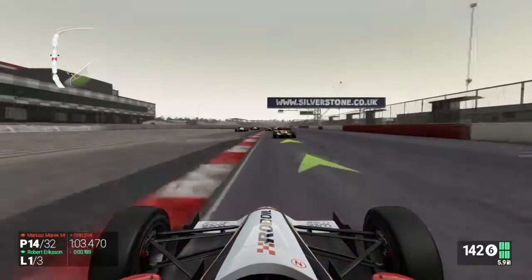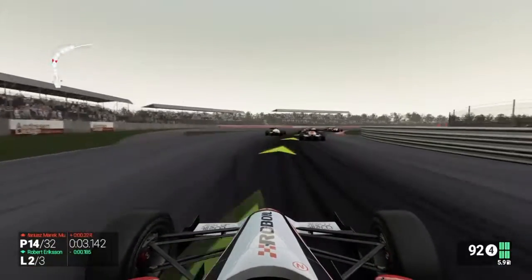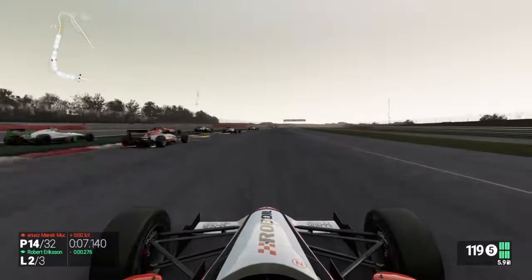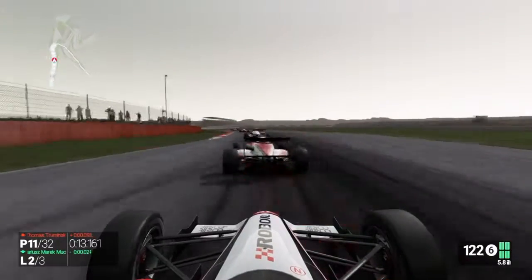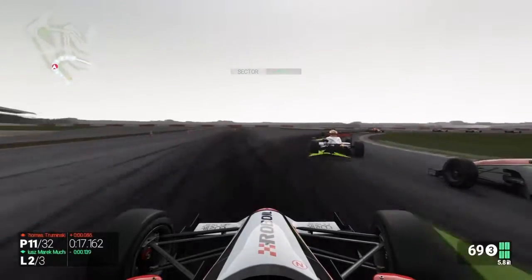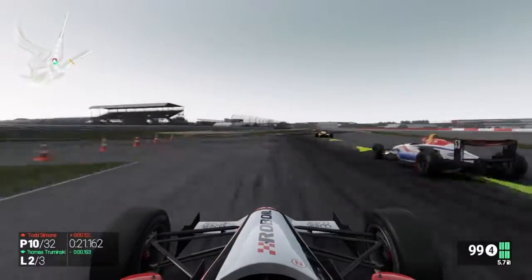Now up to 14th because someone's going very slowly around there. We've got two cars who aren't even on the track again, heading towards Copse. They're still running wide at Copse, so that's going to enable us to put a few of them off, I reckon. Having to go straight through the middle there, but we're now up to 11th and looking for 10th around the outside. And we've done it, we've got the move done.